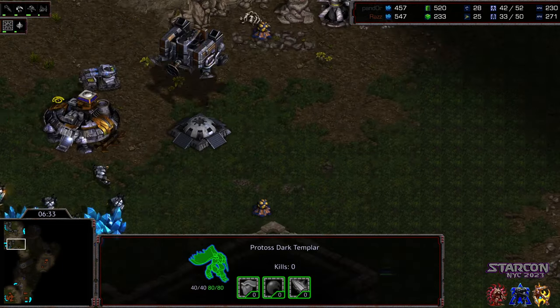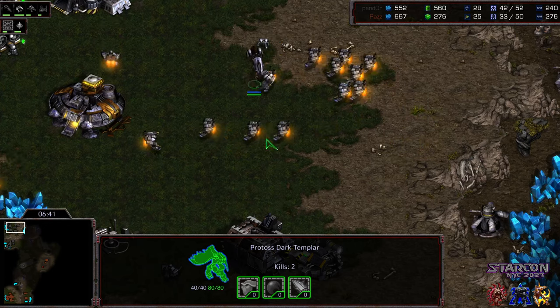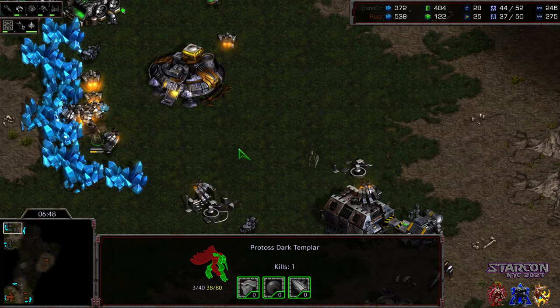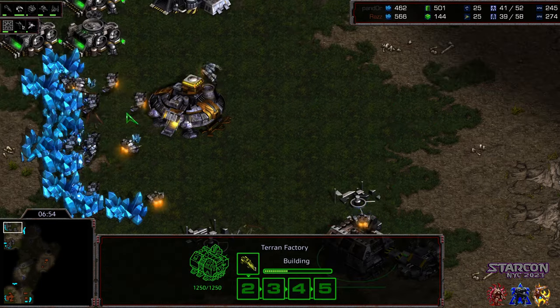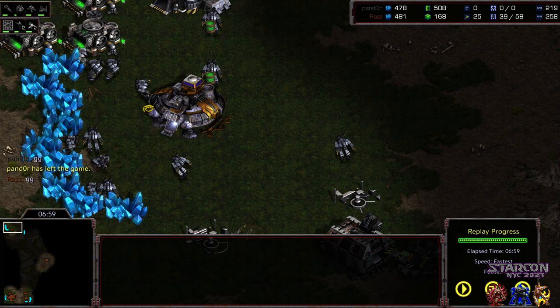Raz with the emergency mode recovery of dark templar might end up taking this match regardless. The dark templar ignores the natural expansion, walking straight into the main — there's the engineering bay being built, that is going to be halted immediately. First mine dropped but there's more dark templar on the way, the second one going to the natural expansion. All of the fantastic work Pandor did in the early game defending against Raz is falling apart now — he's losing a lot of mining time. A second factory dropping, additional vultures need to be planted and the SCVs are dying. He drops it right there — hate to see it because he had such a solid defense in the early stages. Sorry for the black screen in the middle — gonna leave it here, hope you guys enjoyed it, thank you for listening.